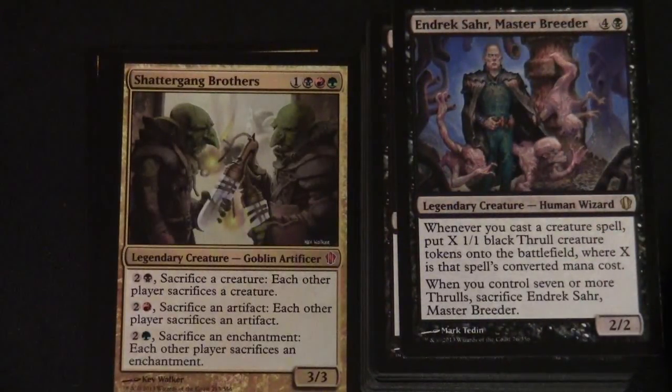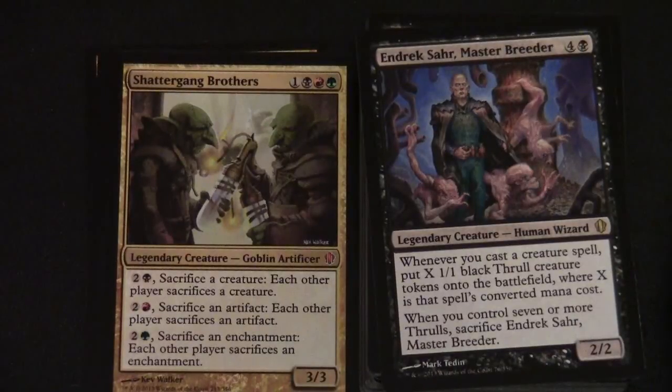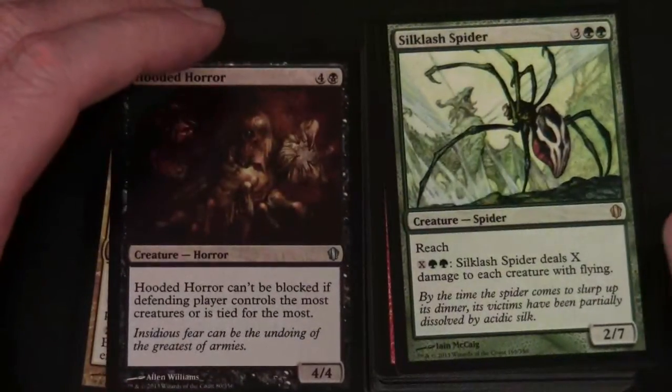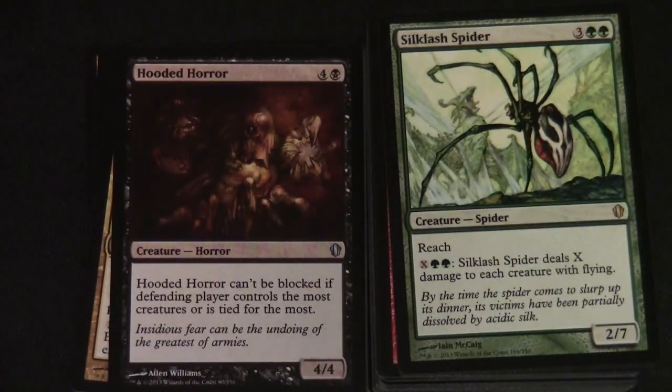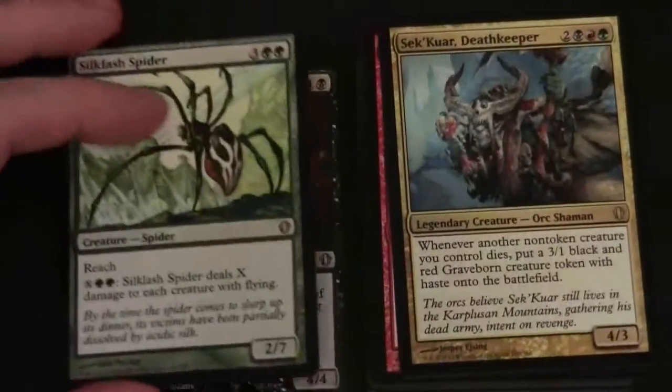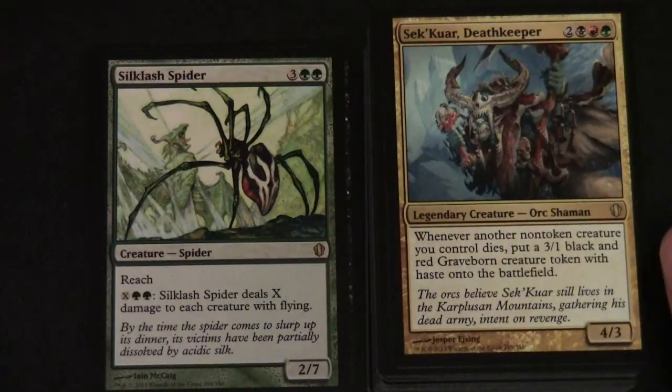Endrek Sahr, Master Breeder — four and a black for a 2/2 legendary creature Human Wizard. Whenever you cast a creature spell, put X 1/1 black Thrull creature tokens onto the battlefield where X is the spell's converted mana cost. When you control seven or more Thrulls, sacrifice Endrek Sahr, Master Breeder. Hooded Horror and Silklash Spider are next — Silklash Spider is another rare, a 3/2 red... 2/7 with reach. For X colourless and two green, Silklash Spider deals X damage to each creature with flying. Skekar Deathkeeper — two black, red, green — legendary creature Orc Shaman, 4/3. Whenever another non-token creature you control dies, put a 3/1 black and red Graveborn creature token with haste onto the battlefield.